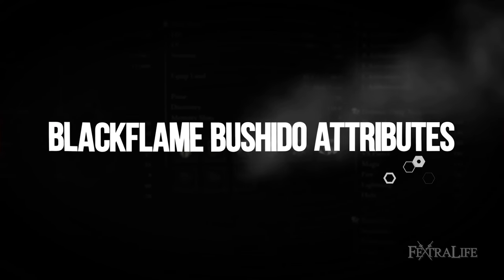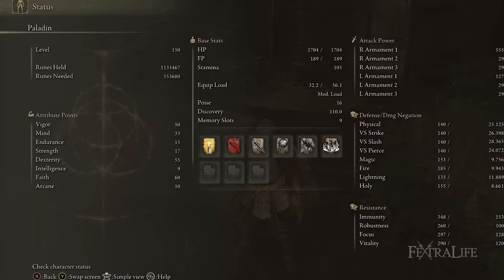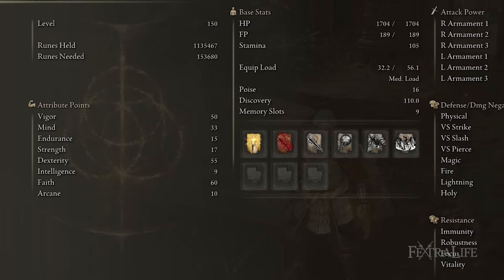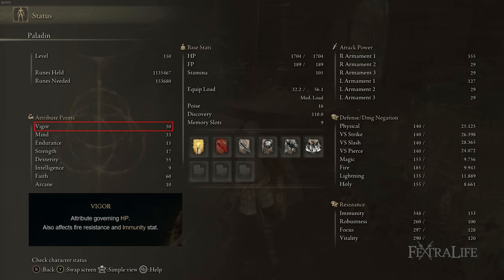When it comes to stats for this build, I have 50 Vigor, 33 Mind, 15 Endurance, 17 Strength, 55 Dexterity, 9 Intelligence, 60 Faith, and 10 Arcane. The 50 Vigor is there to give you enough health to survive attacks while attacking with Phantom Slash and casting your chargeable spells — sometimes you'll get hit right at the end of those animations and trade damage. It's okay to trade damage with this build; it's not a big deal and you usually come out on top anyway.